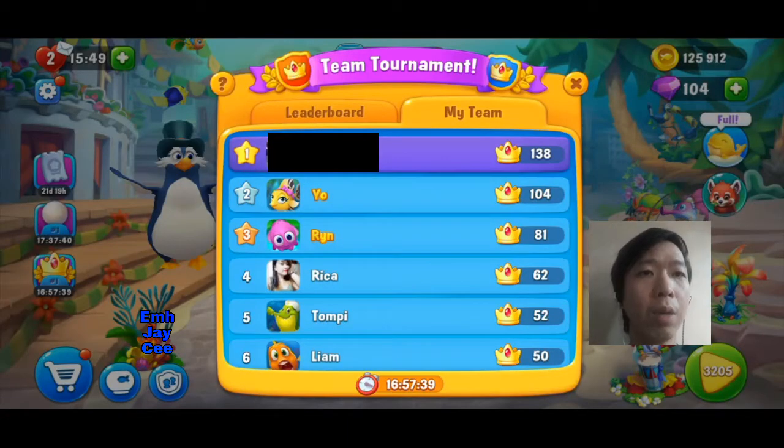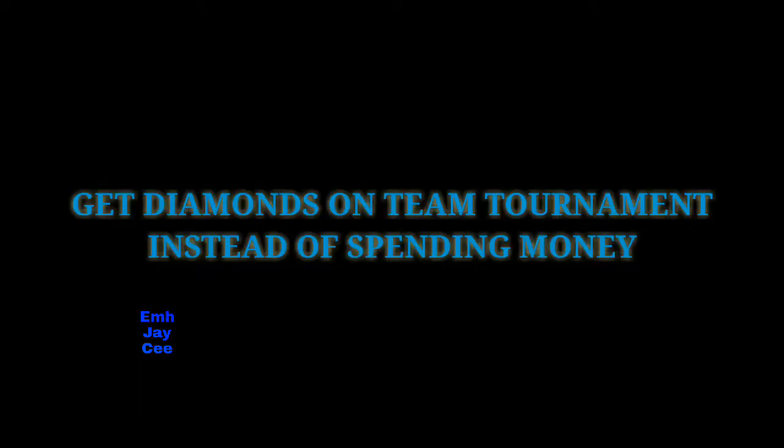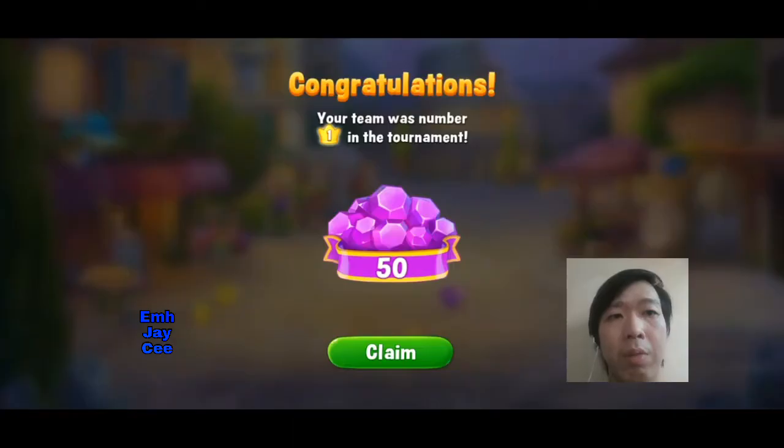Find a team where you can be on top. If you have a not-so-active team, it's better to change to a better team, because being in the top one, two, or three on the team you can get some extra diamonds — and you don't need to spend cash for those diamonds. If you have a good team and get number one in the tournament, you don't even have to spend any cash on diamonds. So it's best if you find a good team.